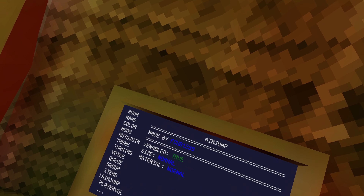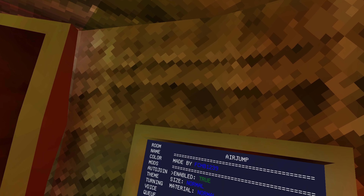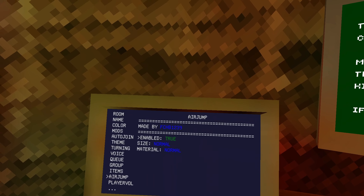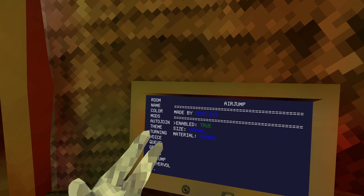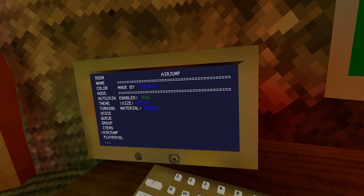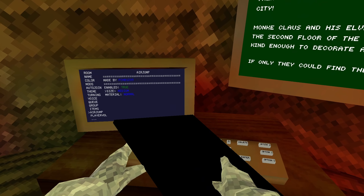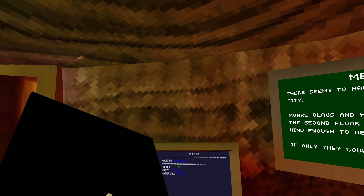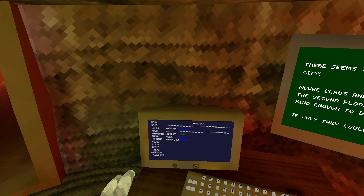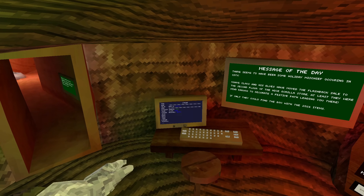On this computer that I have I will be showing it later in the video. Here's the Airjump page — Airjump Bear Monkey. So you can see you can change the size: there's medium which is pretty good, there's large, and there's obviously normal.